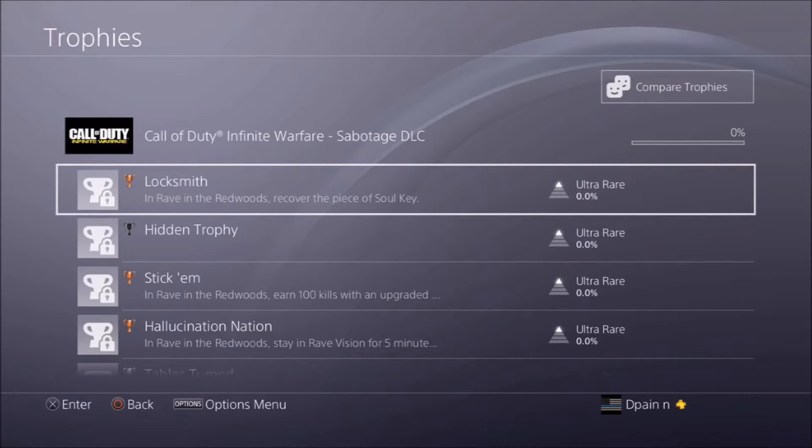The second trophy is a hidden trophy — we'll get to that. The third trophy is in Rave in the Redwoods: earn 100 kills with an upgraded weapon. That definitely shows there is Pack-a-Punch in the game and you can definitely get to it and use it.